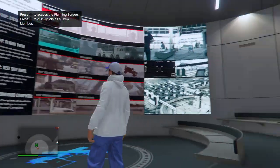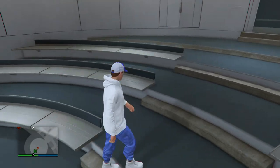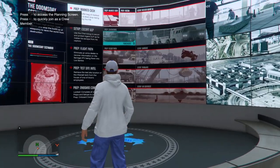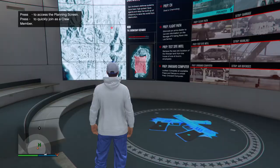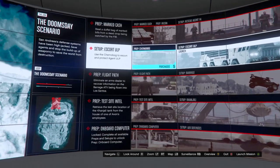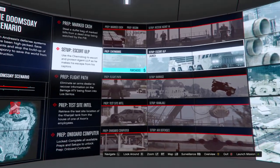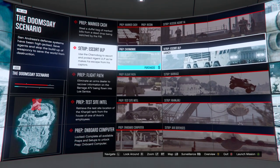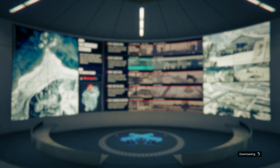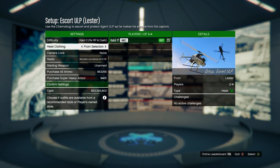We got the gray and red joggers — there are a few different methods to get the red joggers, you'll see the second method later on. This is one way to get the red joggers and it uses the same job as the gray joggers, so I'll show you both as one. Head into your facility and you need a specific setup called 'Setup: Escort ULP' inside the Doomsday Scenario. Start that up, launch the specific setup — you will need a friend for it but he doesn't really have to do much. Set the difficulty to hard and make sure heist clothing is set to 'From Selection,' then invite your friend and start the job.